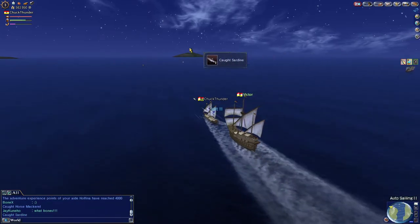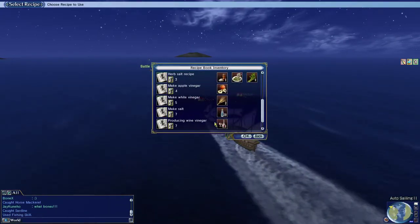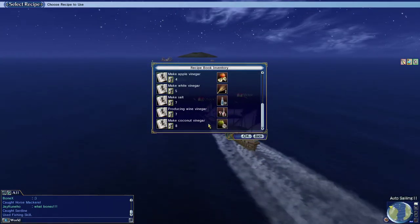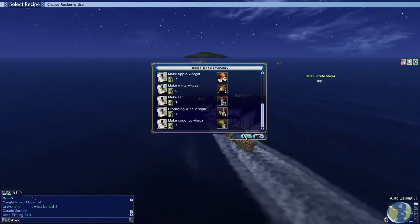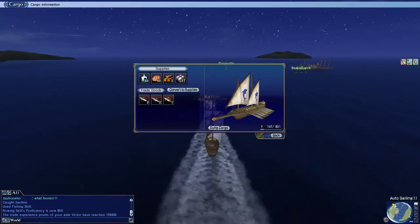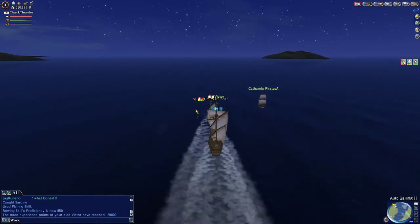As soon as I get it to level 7, I'm pretty much in a position where I don't need help — this could be my main focus grind, just producing wine vinegar. And then if I get to the Caribbean I can make coconuts, or in Africa I can use coconuts to make coconut vinegar.